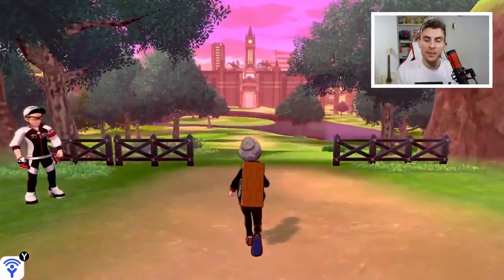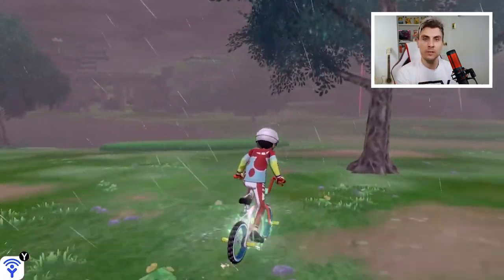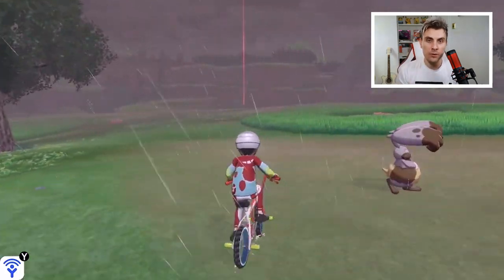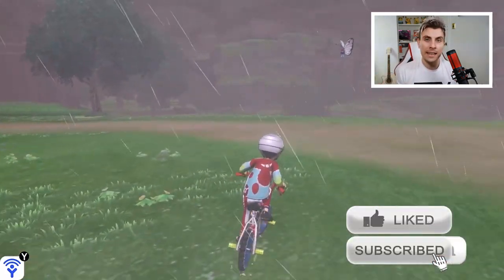Hello friends, welcome to another episode on the channel. Today we're doing something a little different — we're following on from our previous episode that we uploaded yesterday regarding the hidden ability fossil Pokémon and the specific den you can visit in the Crown Tundra where you're always guaranteed to get those hidden abilities on those fossils.